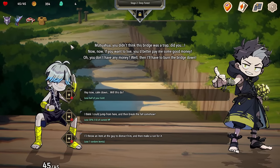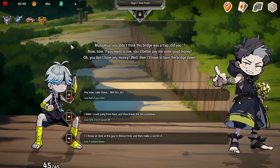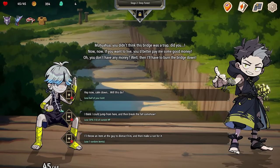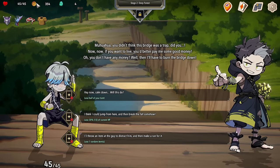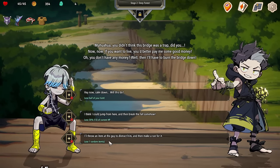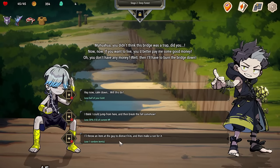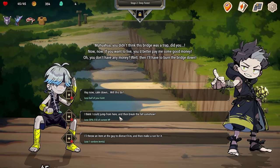Mwahaha! You didn't think this bridge was a trap, did you? If you want to live, you better pay me some good money. If you don't have any money, I'll have to burn the bridge down. That seems like a strange thing you've got going here. I can give him half my gold, or I think I can jump from here and lose 13 hit points, or throw an item at this guy as a distraction and lose a random item. I'm going to jump.